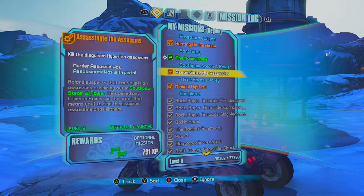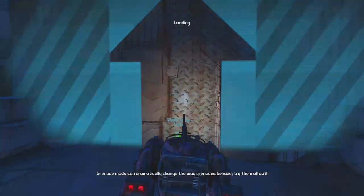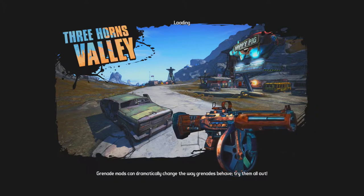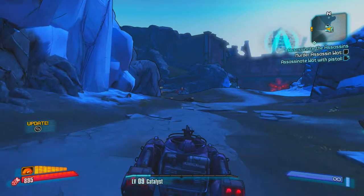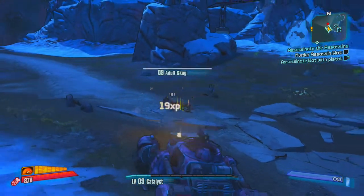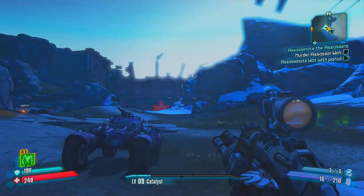Now I think we can actually travel to Three Horns Valley. We're running out of time, so we'll travel to this area, and in the next episode we can do both the Doc Mercy quest — where Death Trap will come in super handy — and also the Assassinate the Assassins quest, perhaps. That one's long and tough. We'll also do the quest after Doc Mercy where you have to kill 25 bandits with an E-Tech weapon — that one takes forever because the E-Tech weapon chews through ammo and doesn't do too much damage. Thank you guys so much for watching; I will see you all in the next episode. Peace!